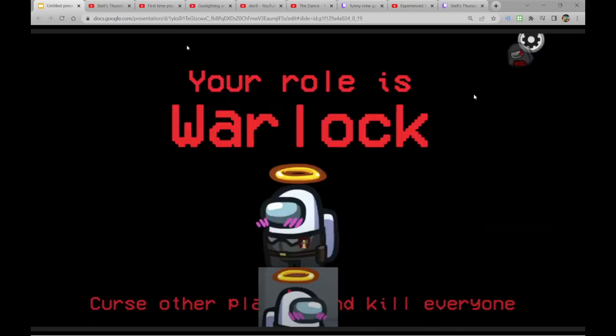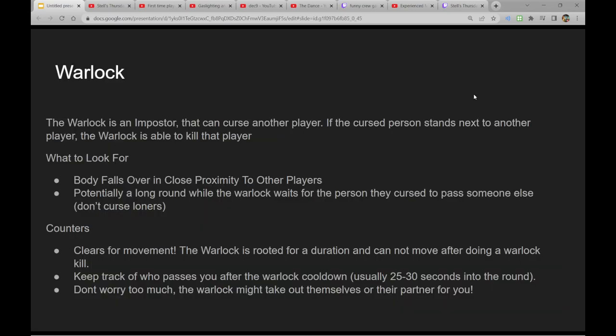The first type of killer is a warlock. The warlock is someone who can curse a player and then kill later — if you curse a player and then press kill while they're standing next to someone else, the person next to them dies, regardless of whether it's your partner or just anyone random. It can look like an invisible killer because they just kind of drop dead in front of you.